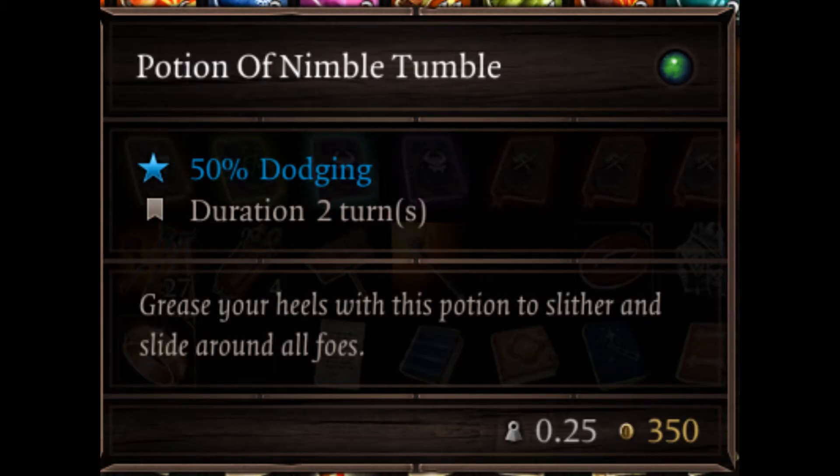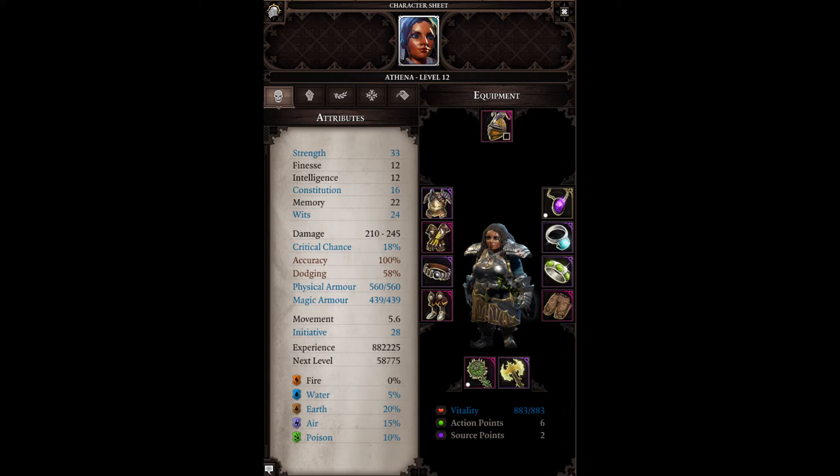The most important potion in this build is the Potion of Nimble Tumble. It gives you 50% dodging for 2 turns and is fairly easy to craft — all you need is a water essence and an empty potion bottle. At level 12 in this picture, I now have 58% dodging just from a few items, and I have not yet maxed Dual Wielding, which is the main thing to get.